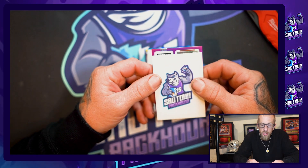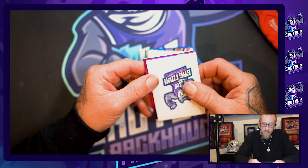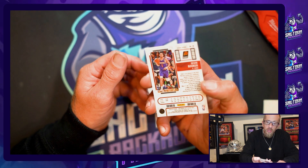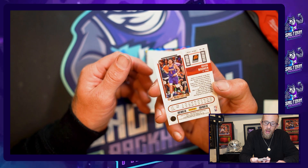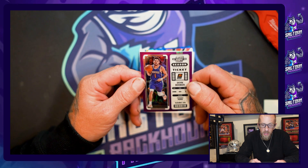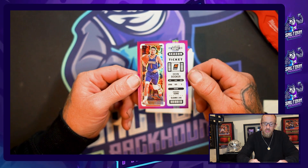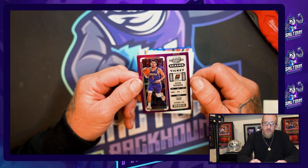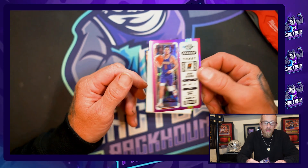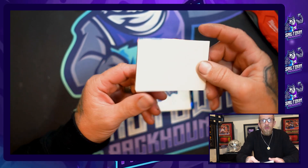I see a purple right here — let's go! This should be our last parallel, then we should have some autos. Devin Booker purple prism! That's numbered — oh, that's /15, a really low one. Number 7 out of 15. Didn't realize that was such a short print. You can see these are centered very well on the chromium backing. A couple years ago they weren't very good, but these seem to be in very nice shape.